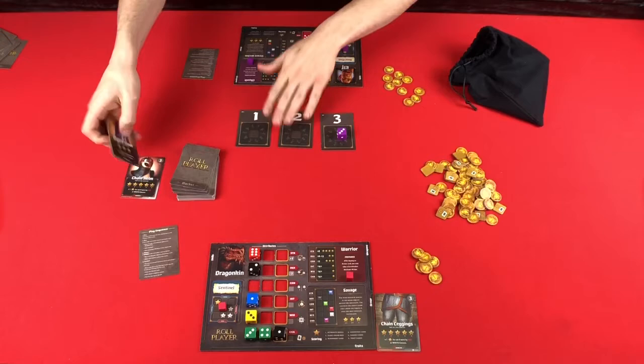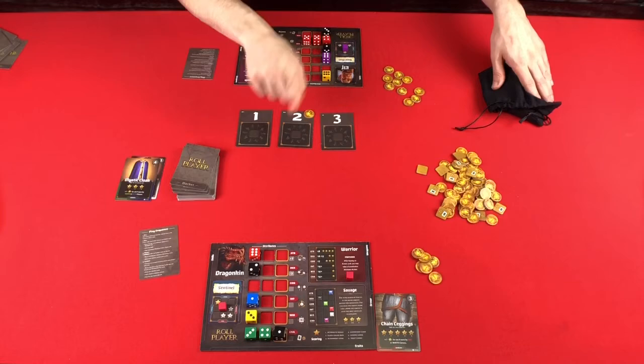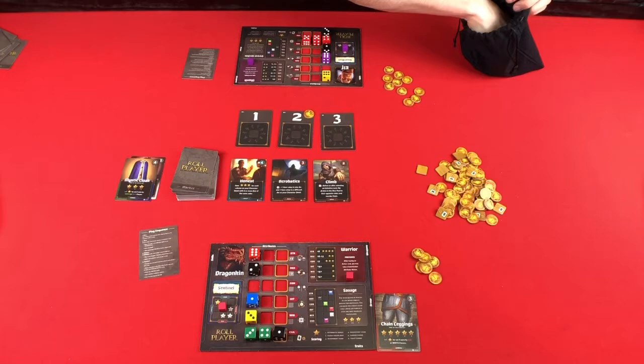Then it comes to me. I'm going to discard one of these market cards because I don't really want either one, which allows me to take two coins. But I have a special ability as a monk that says after discarding a card from the market, I can take any attribute action. So I'll take a strength action to flip a die from a two to a five. Now I have 14 in that stat, and I need 15 to get two points at the end of the game — so we're getting pretty close.